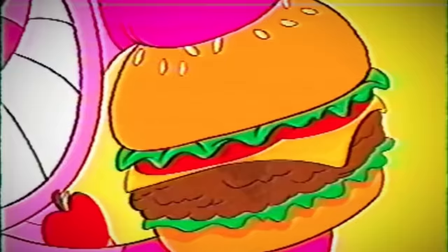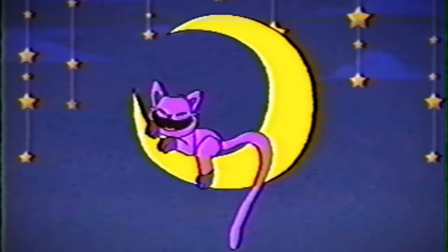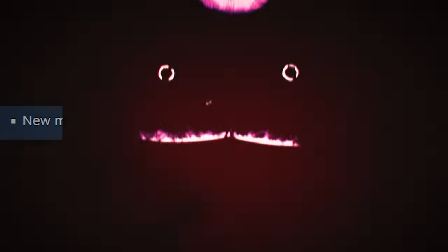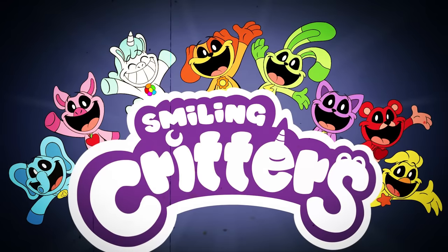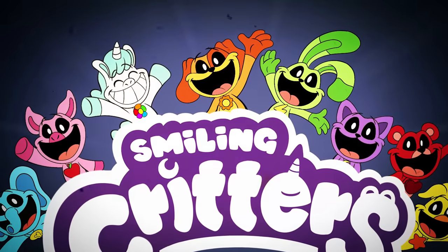And there you have it. We now know about each of the scents associated with these new mascots, as well as having a general idea about their personalities and character traits. Whether we will encounter more than just Catnap in Chapter 3 remains to be seen, but considering Mob has teased multiple new enemies with different behaviour types, it seems likely we will see at least a few of these critters, both friendly and hostile, while exploring the upcoming episode.